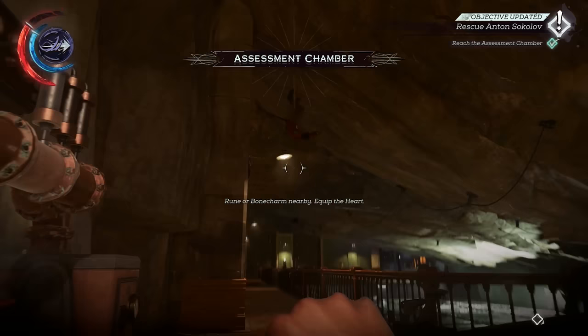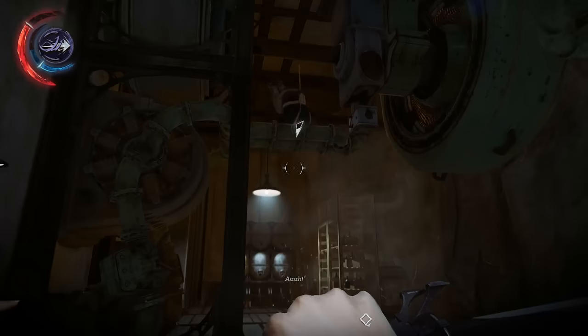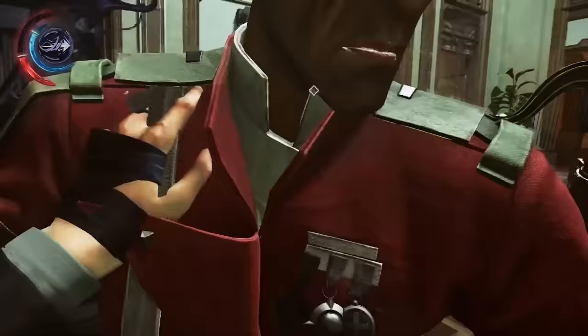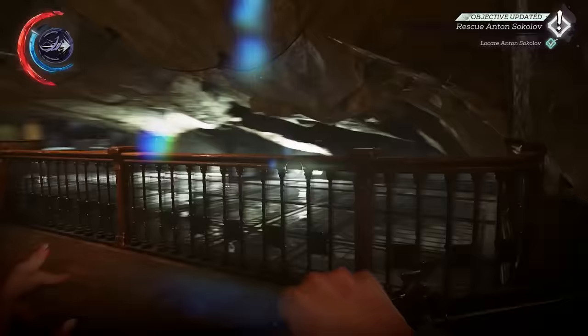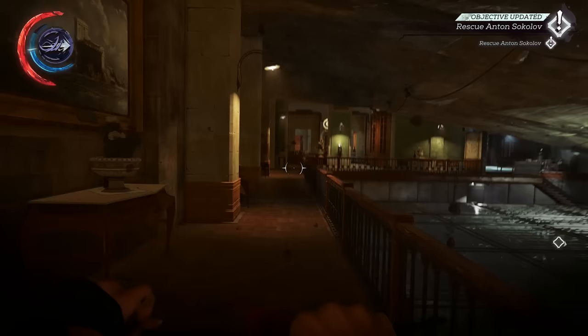Instead of Blink, Emily has a Far Reach ability which has the same functionality as Blink, but it can also target enemies and objects. Upon execution, this will pull these targets towards Emily in a flipping and tumbling fashion. This is far more powerful than Corvo's Blink — with the ability to bring targets to you, Emily never has to leave the safety of a sneaking position, whereas Corvo would have to blink out into uncovered territory to reach his enemies. So Emily's Far Reach is superior.